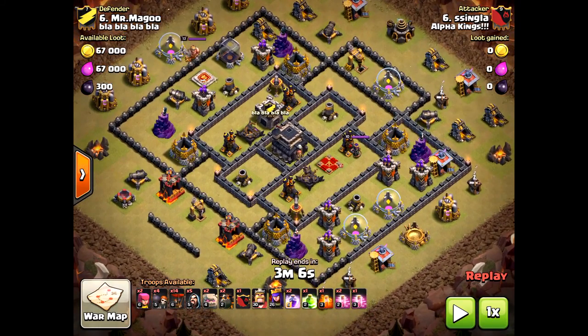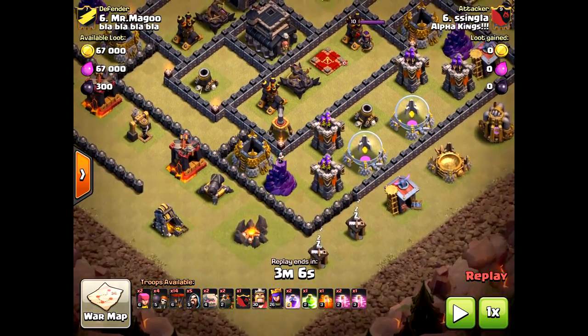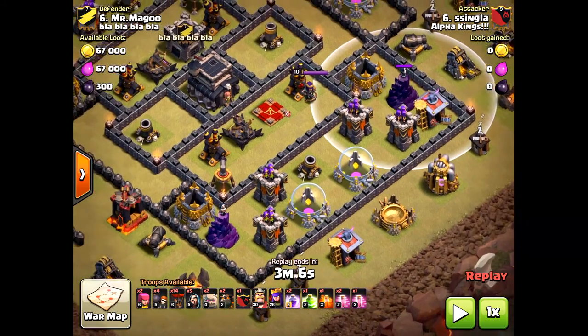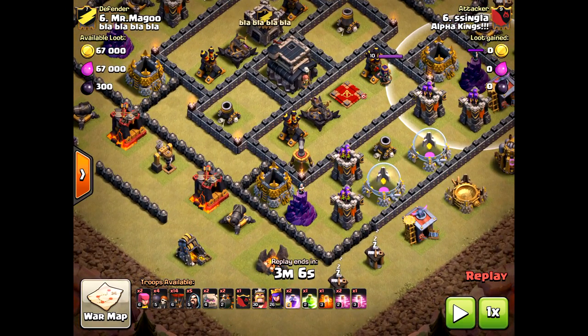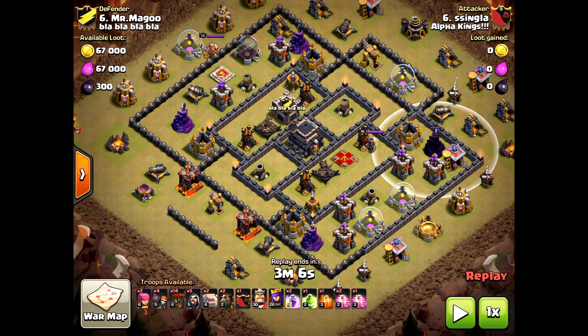First off, he's coming in with air, and I completely disagree with this strategy. Why? The air defenses are in the core of the base. What this means is when the loons come in, they're not going to be provided defense from the hounds. When the hound is dropped, that Wizard Tower is going to be out of range of the air defense, so the Wizard Tower will change and lock onto the loons — and when the loons bunch up, Wizard Towers are deadly. Also, those Archer Towers will be locked onto the hounds, but not that Wizard Tower.